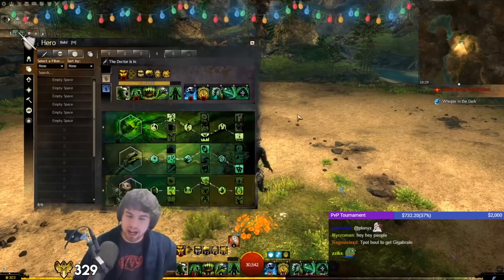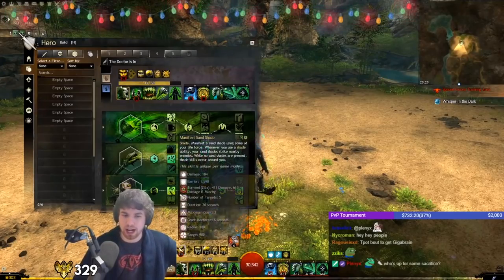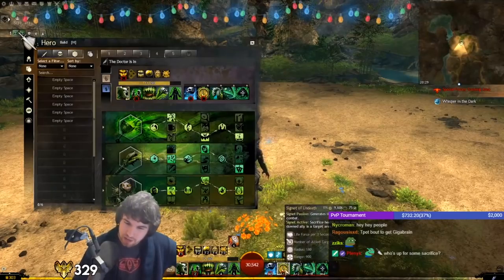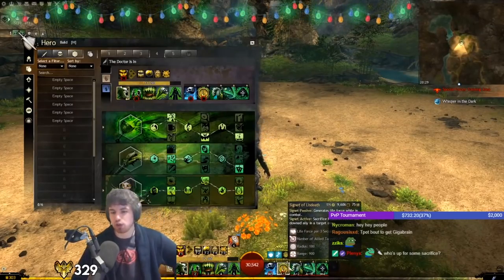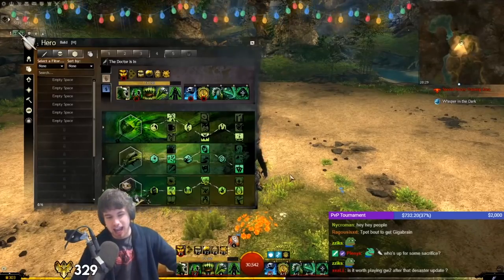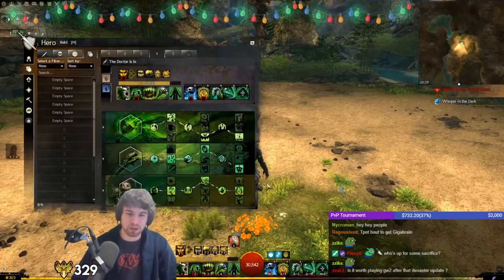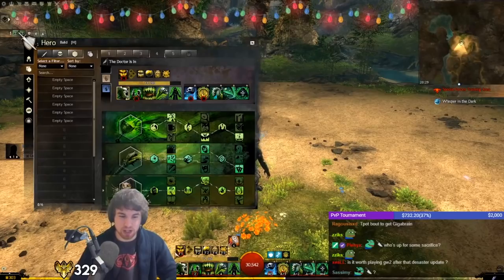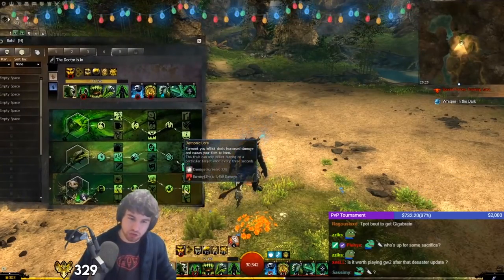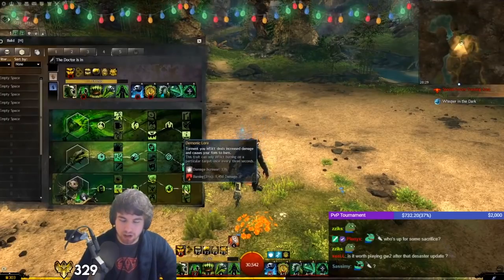The Sand Shade Manifestation cooldown has been halved down to eight seconds. Signet of Undeath Life Force has been multiplied by two — now we get 4% every three seconds. We can use our shades a lot more often, and that allows us to take the Demonic Law trait and be effective with our barrier.